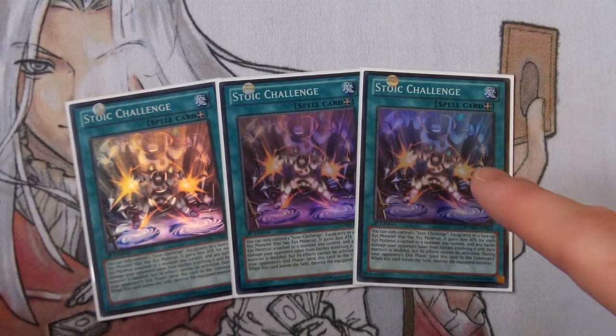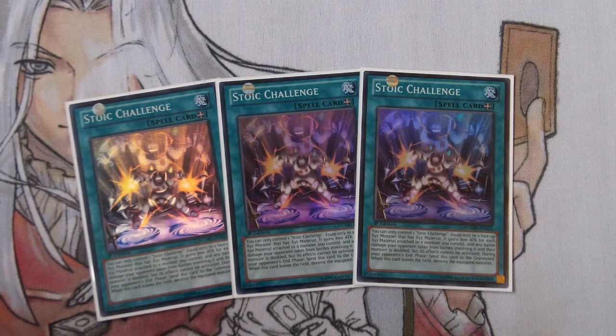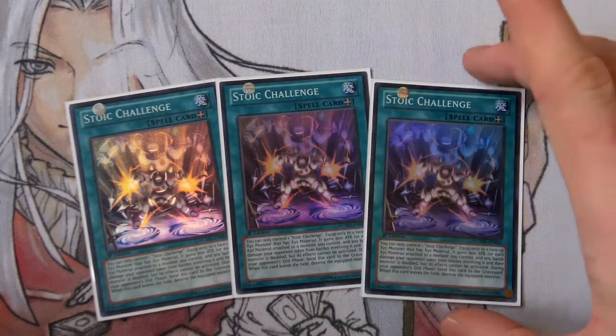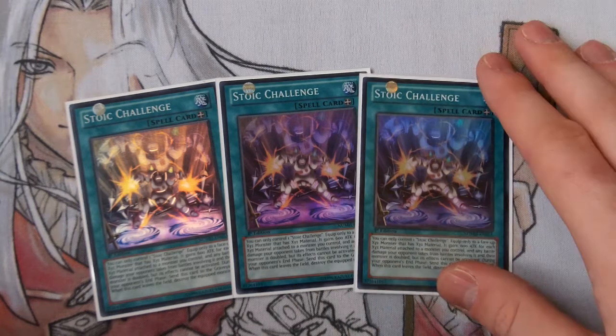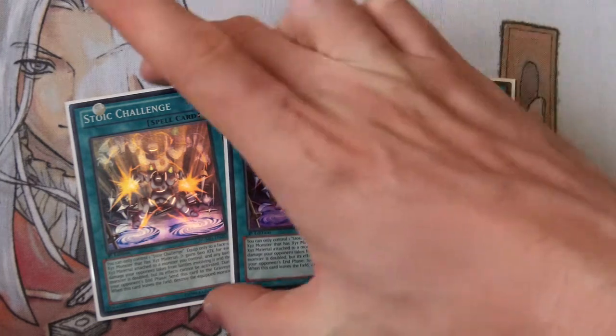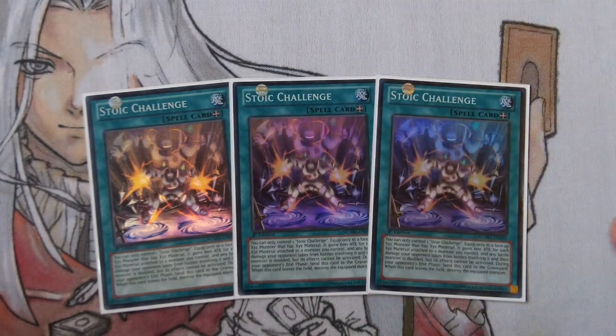For example, if you have two Utopias on the field — both with their materials intact — and you equip Stoic Challenge to one of them, it will gain 1200 ATK from its own materials and another 1200 ATK from the second Utopia. That's four instances of 600, so it gains 2400, putting Utopia at 4900 ATK. And then all battle damage involving your opponent's monster is doubled.